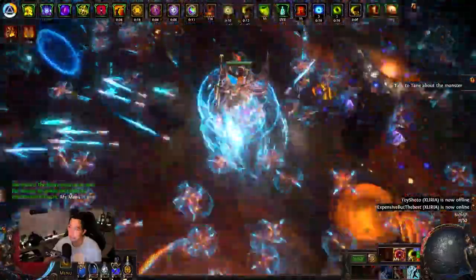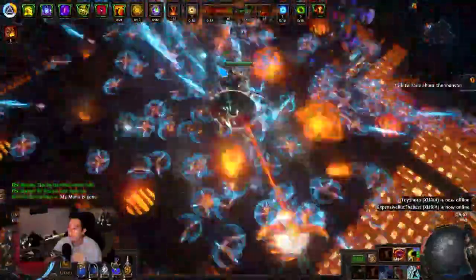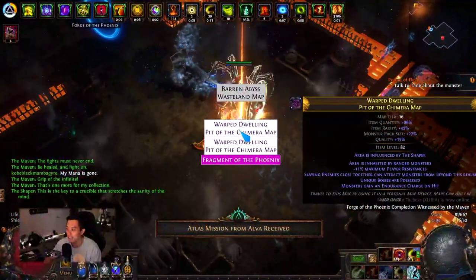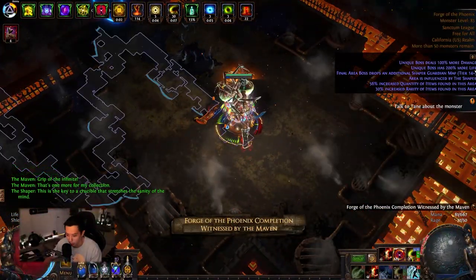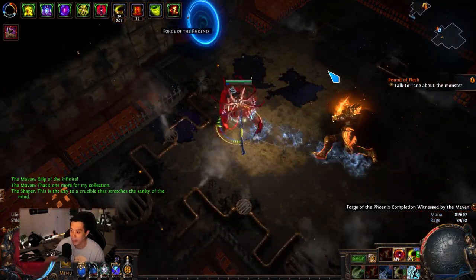Look at this super fast Whirling Blades speed — it's just so much speed, and this is only 100 stacks. You might wonder about the boss mods — well, this boss has 200% more life, and we just finished the map in roughly 35 to 40 seconds.